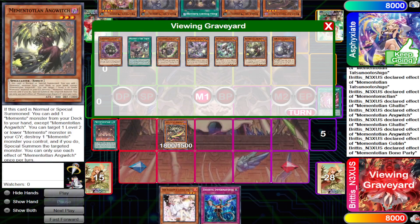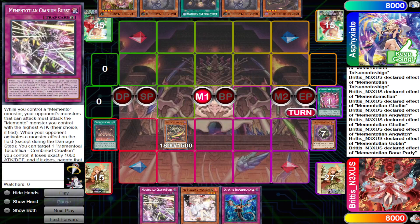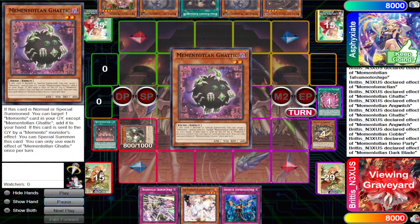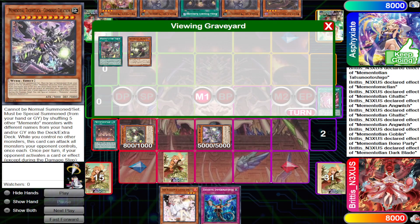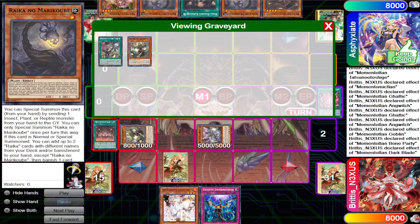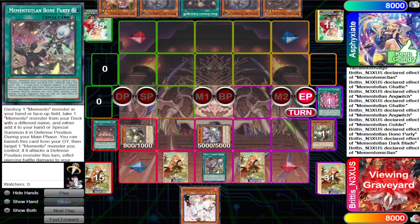We activate Bone Party, which summons Dark Blade. We use Memento Leon Fusion, pop the Gatic, and add Cranium Burst. We activate Dark Blade's effect to summon Anguish, then shuffle five Mementos back to special summon the Combined Creation. In this deck, you always want Anguish in your graveyard with the Combined Creation, because any card your opponent activates can trigger it to summon Anguish, and Anguish can then grab Memento Goblin or Memento Mace. We set Imperm, end phase, and set Bone Party.